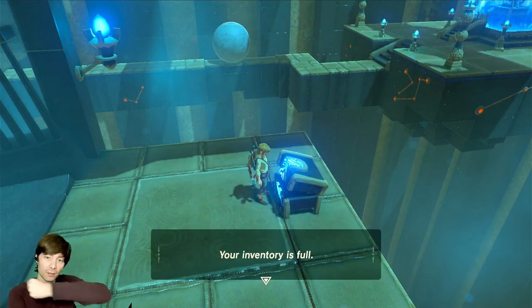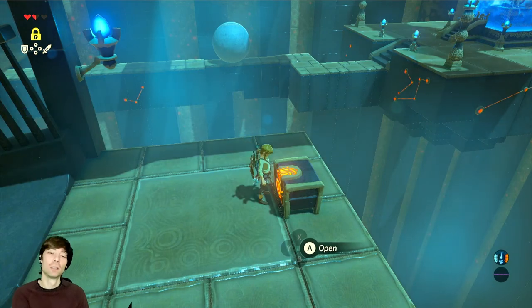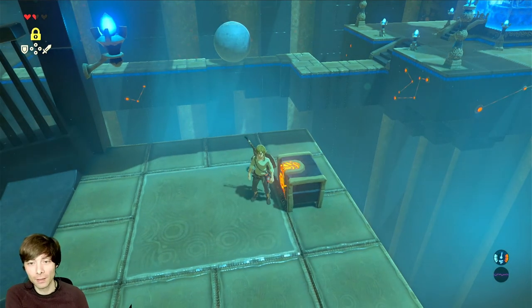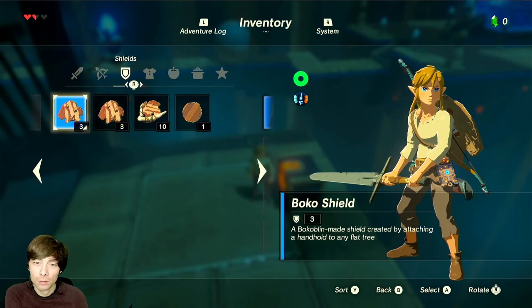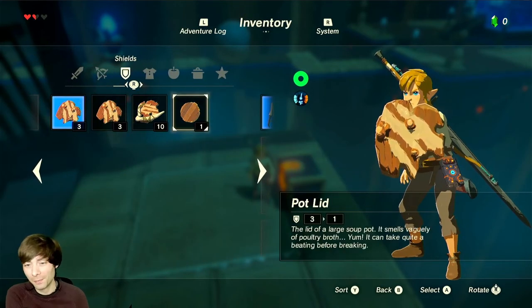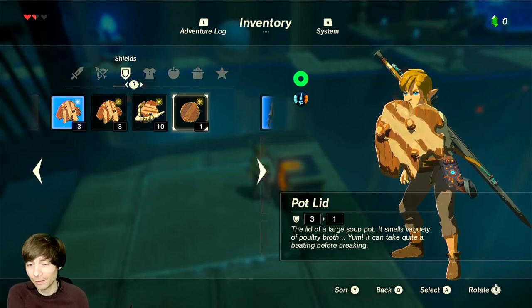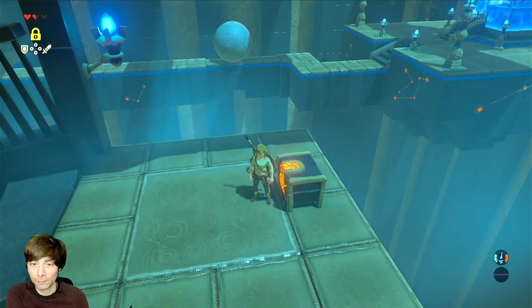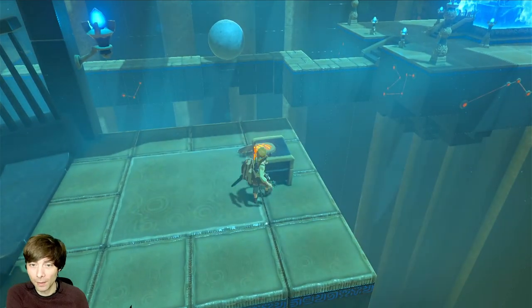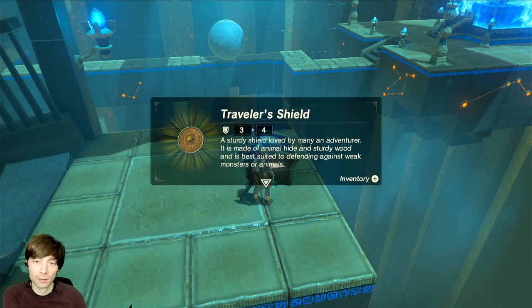It's another shield. But my inventory is full. This shield is not even a shield — it's a pot lid. So let's just throw that away and let's open this back up and take the shield. Got it.